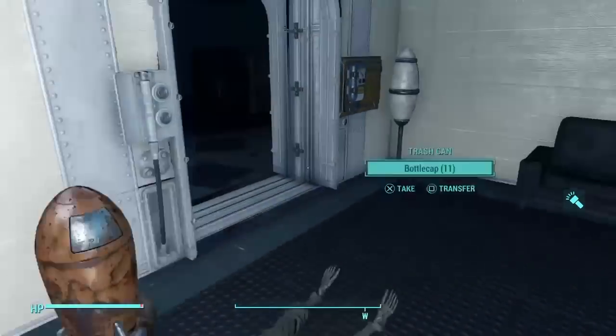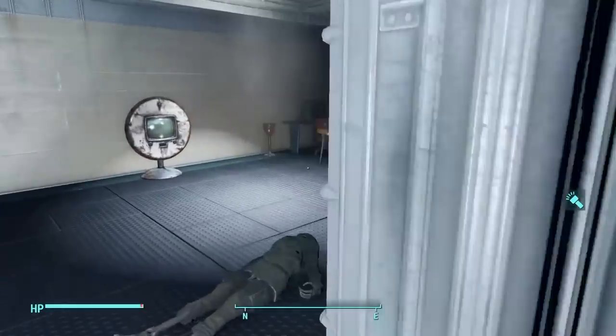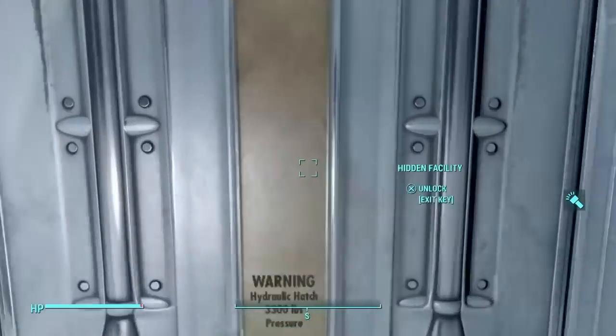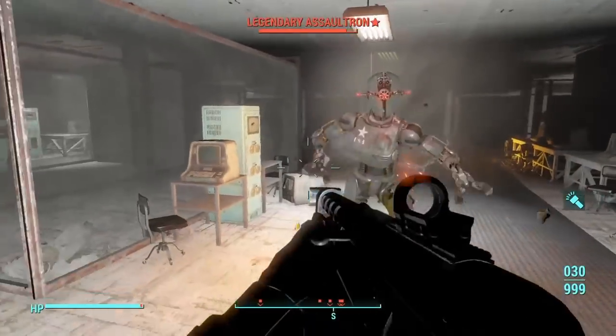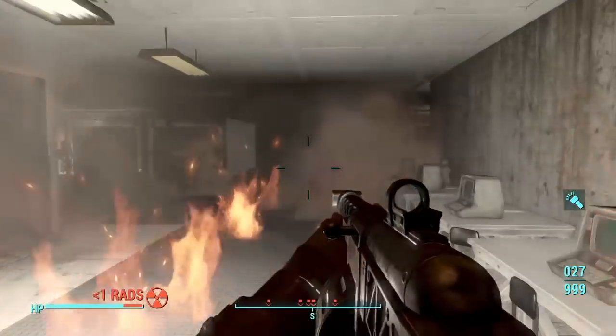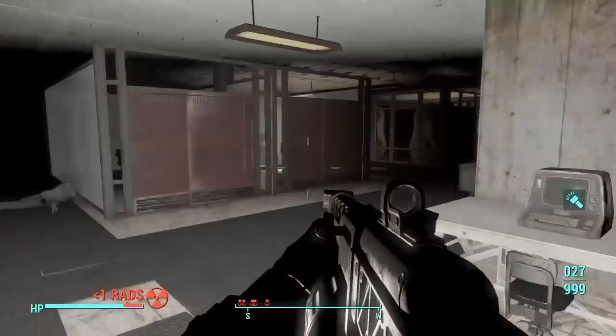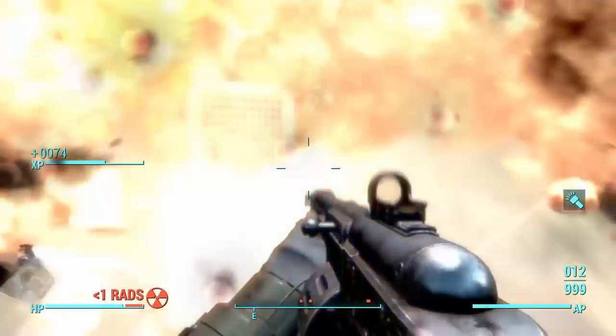Exit key. So I got an exit key. Looks like we're gonna go back. I used the exit key — I guess I was locked in. We're bringing out the cap collector. All of the robots came to life. I can understand why all of the people in here are dead.